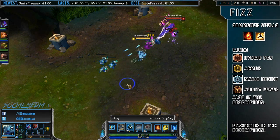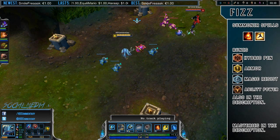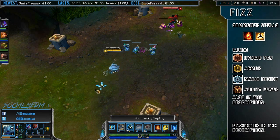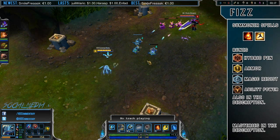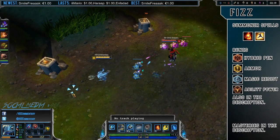I use extremely offensive masteries to get the most out of Fizz's all-in potential. I've got 27 points in an offense tree and 30 points in a utility tree. If you want to take a closer look, there is a link in the description with a screenshot of my mastery page.